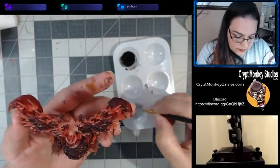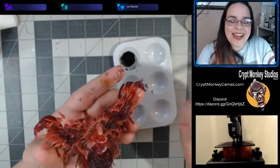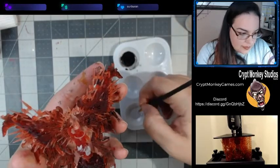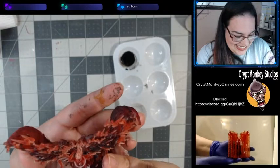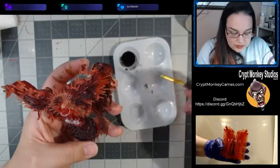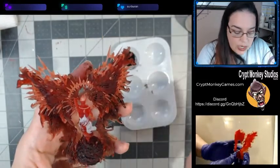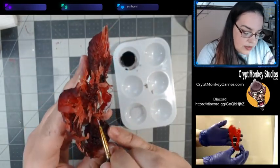Oh hi, sorry — I was so entranced in the miniature I was looking at. I have a space over here where I can actually read chat, I just have to remember to look over there every now and again. So basically all I've done so far is go around the mini with my shade, and now I'm just putting my gray onto the body itself — so now you're all caught up.